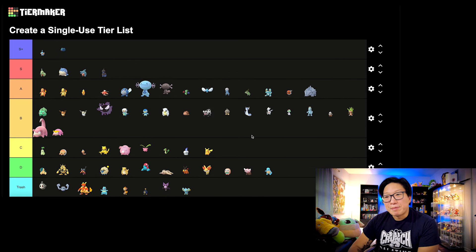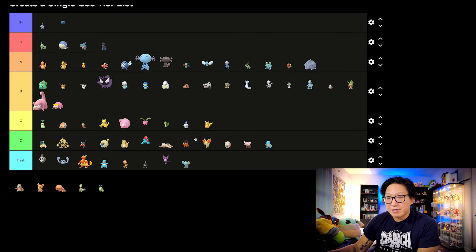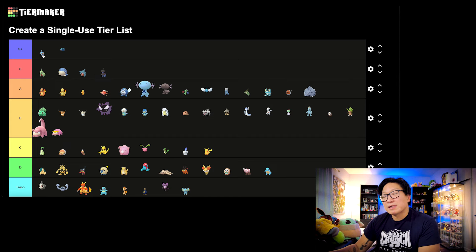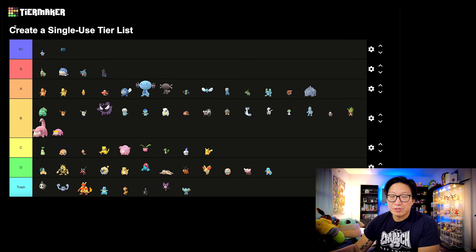Now here's something that's very tragic — Squirtle is going to be in D tier. Among all of the starters, Blastoise with Hydro Cannon had so much tremendous potential, but unfortunately the stats just don't back it up. I feel like in terms of the Kanto starters, it's definitely the weakest out of the three. There are some cases where you could use Blastoise with Hydro Cannon — in some PvP cups or as a spicy pick in the Ultra League — but considering that Swampert exists, I don't think there's ever a case where you would use Blastoise over Swampert.